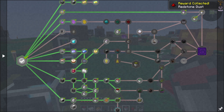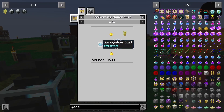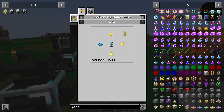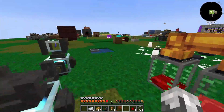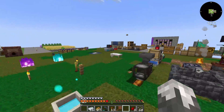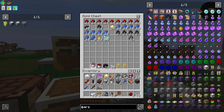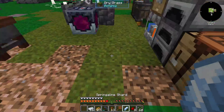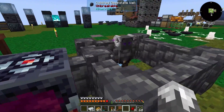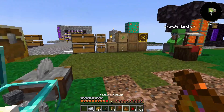We can move on to our next bit of business. We need to make our fourth sapling — we need springling dust, mystical yellow petals, and we can do all that. We need springling dust; we've got a couple of springling shards. We need our flower pouch. We have enough yellow flowers for it.